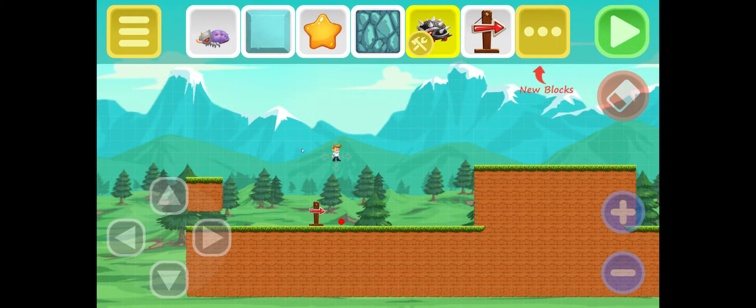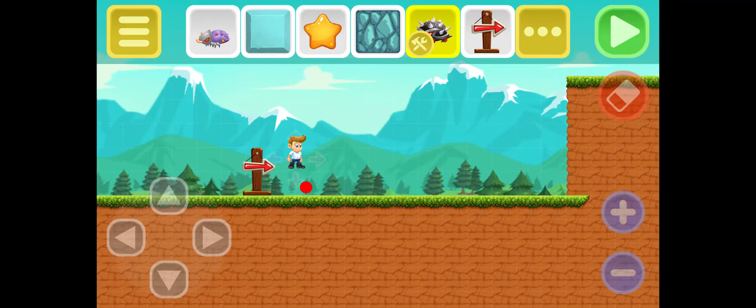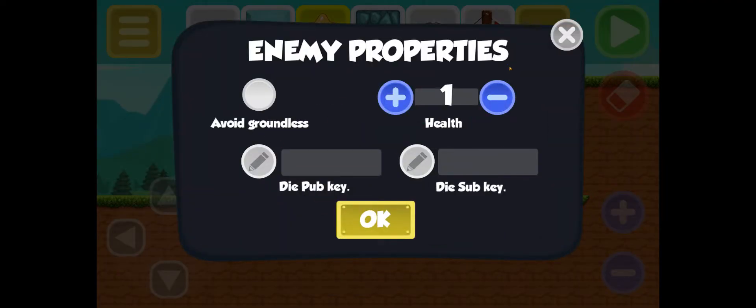Hey guys, what's up! Today we're back for another tutorial for Jay's World. Today we're going to learn how to use pub sub keys. If you're just browsing around playing with all the level editors, you might have come across this when you clicked on something and came across this page right here.